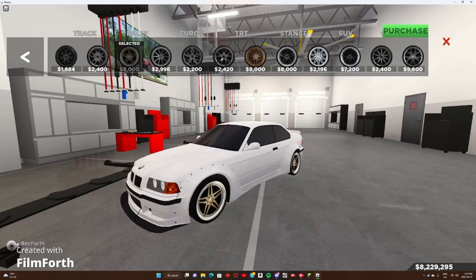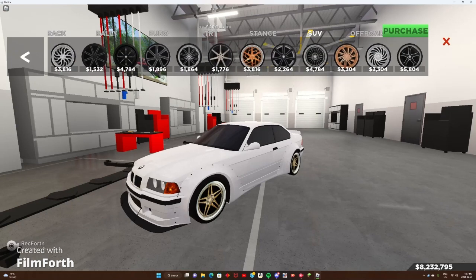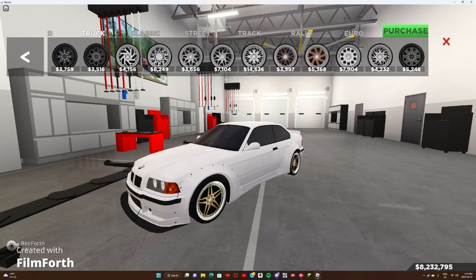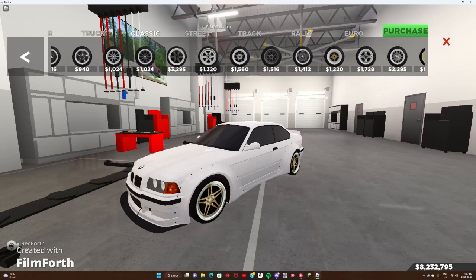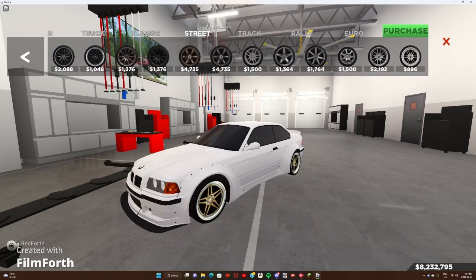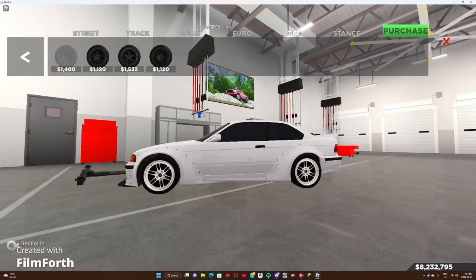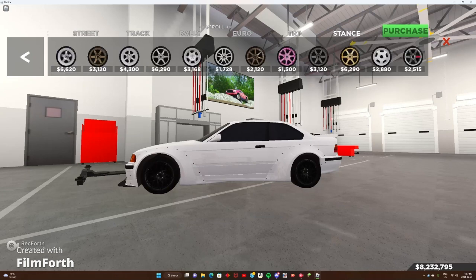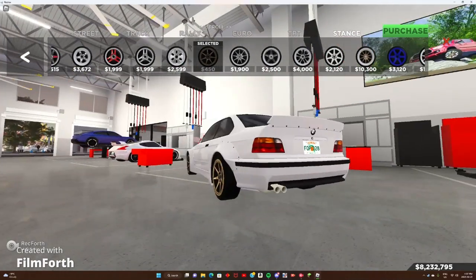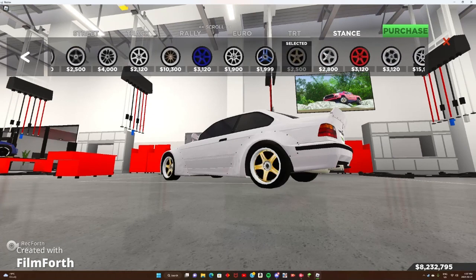For wheels, let's go with a stance kind of build here. Also looks like we got a lot of new rims — holy smokes. SUV doesn't look like we got any, truck none either, classic none. Street — maybe a couple more. Definitely not putting those on it. Yeah, we'll do stance. I think a lot of people were probably doing stance builds and wanted stance trims, so that's probably why we got them.